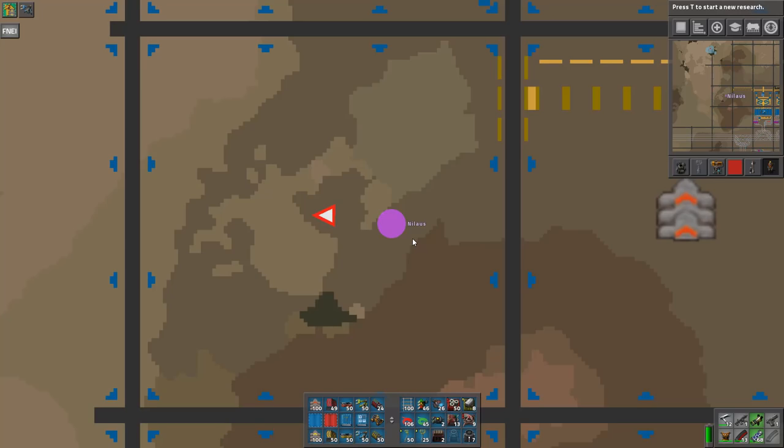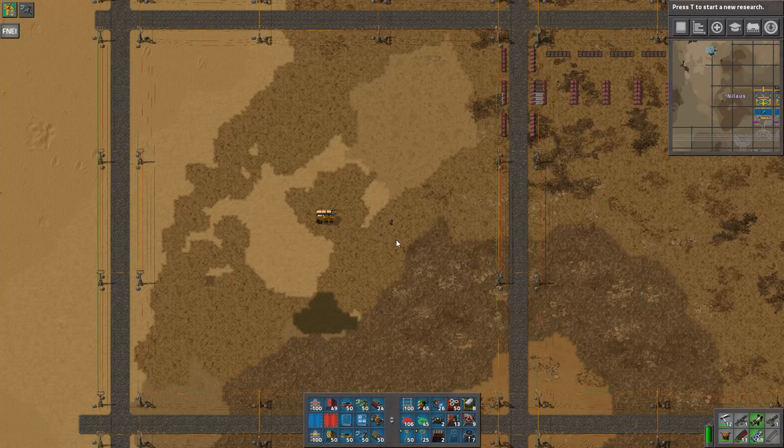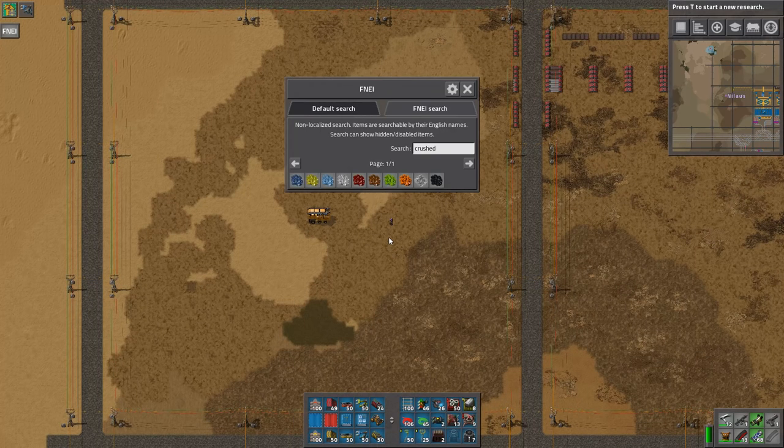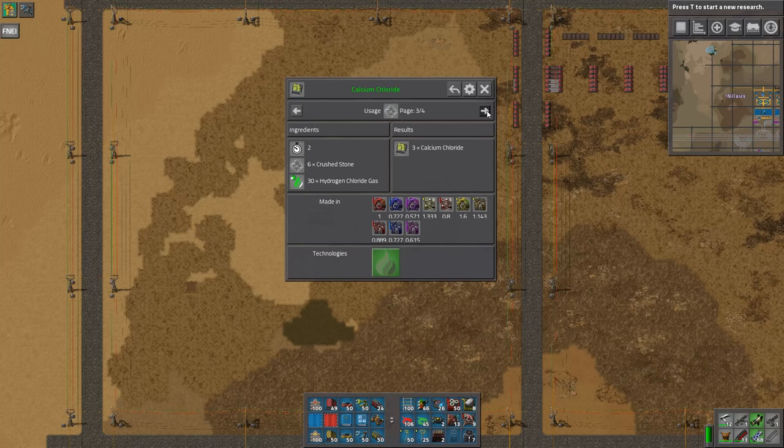However, I also want this base to be completely paved. So I'm going to build a lot of stone bricks and a lot of concrete eventually. Let's have a look at our recipe options. These are our options for crushed stone — there aren't that many. I can make it into stone, into calcium chloride, which won't be used very much of, or into slag slurry or mineralized water.